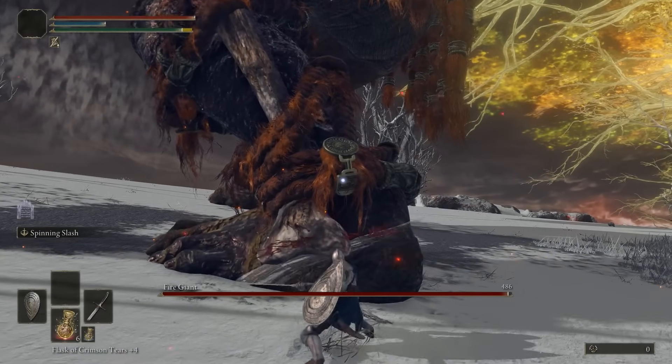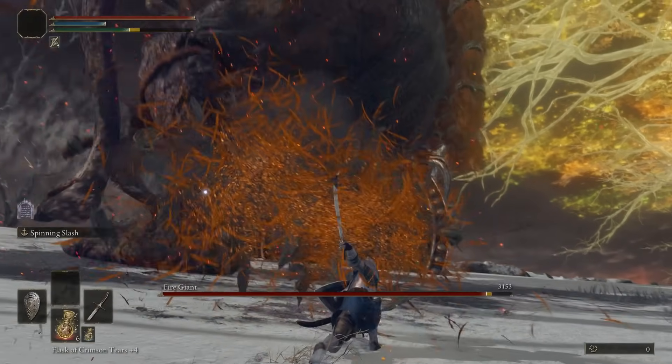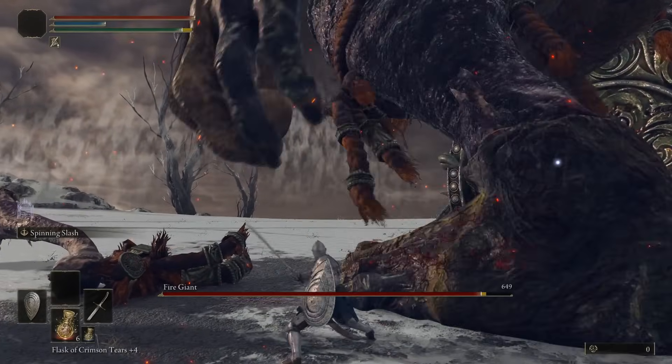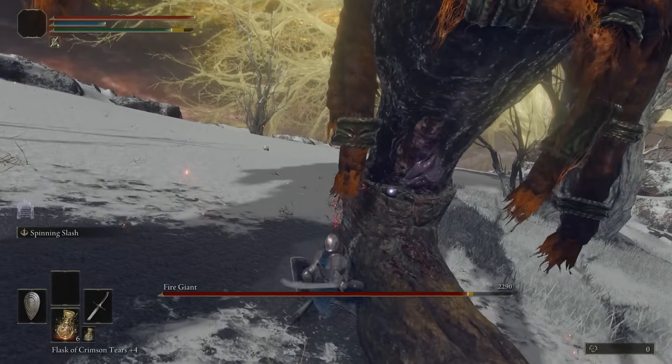You can only target him in two places during his first phase: his left ankle or his chest. It is his ankle that is the weakest spot, because after around 2,400 damage, the bonding around it will break away, making him suffer even more damage when hit.